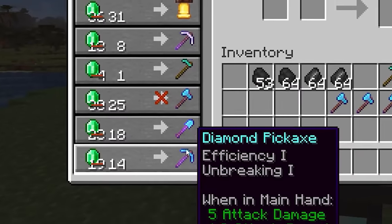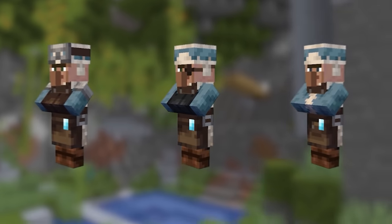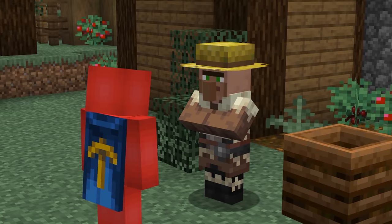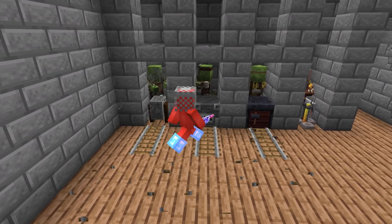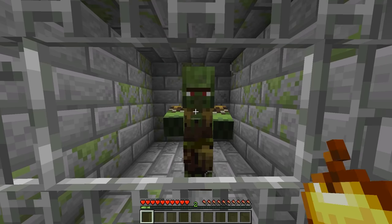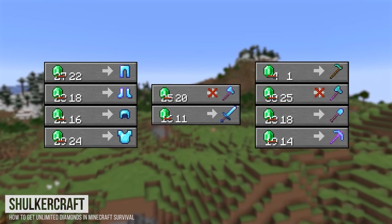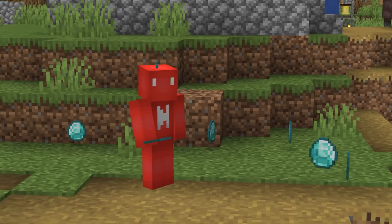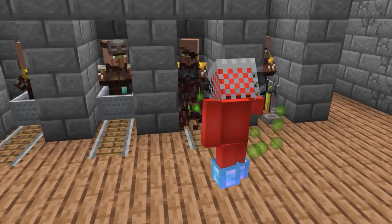Let's use villagers to get some unlimited diamond gear. With the help from the armorer, weaponsmith, and toolsmith jobs, we can make it happen. First, we need to lower the price, which we can do by zombifying a villager and then curing it back to normal. Repeat this enough and we can drop those prices drastically — even down to one emerald per trade. Then if you max out their trades to level five, we can get some super cheap diamond gear from those exploits.